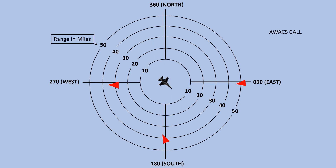So let's break down a BRAA call visually. In this diagram, we are the F-16 in the center of the screen and we're facing southeast. The red triangles are targets, and I'm going to show a few scenarios in which AWACS gives us a BRAA call and what it means.